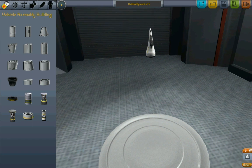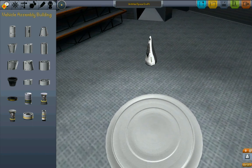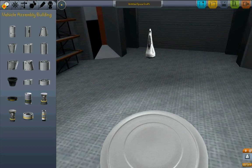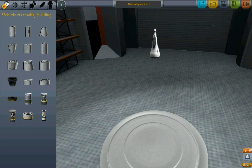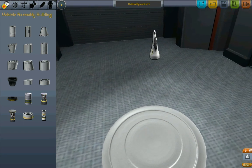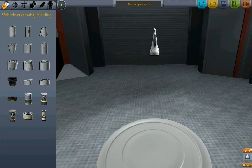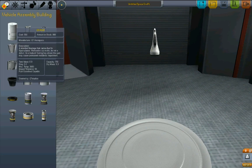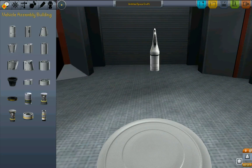I know that if somebody isn't really too familiar with aircraft, they probably don't own a joystick, so we're going to do all this with the keyboard. First thing: we've got the C7 cockpit — that's our capsule. Next, the standard fuselage, which carries fuel for space planes. I'm going to put four of them in a row.